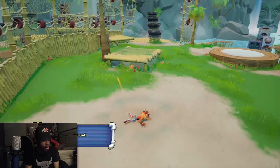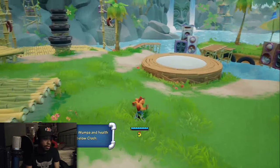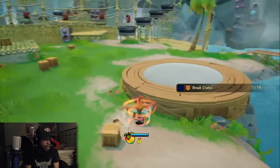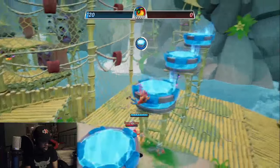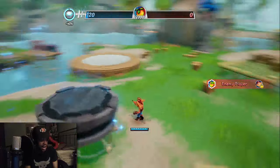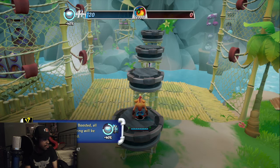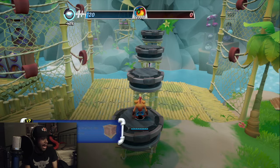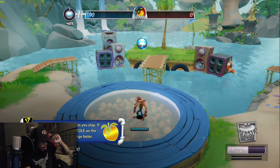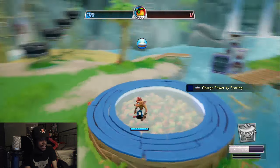I can still jump and slam — that's cool. I gotta deposit it here. Push your team's wumpa boost — when your team is boosted, all your wumpa scoring will be increased. Your power charges as you play; if you perform your role on the team it charges faster. Crash is a scorer, so break crates and score to charge it more quickly.